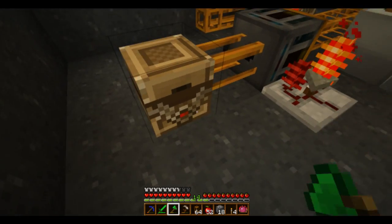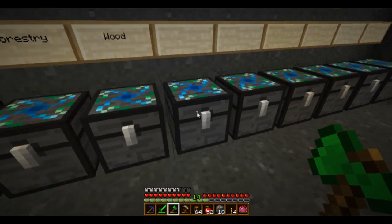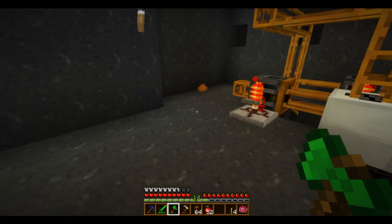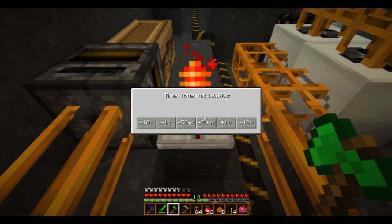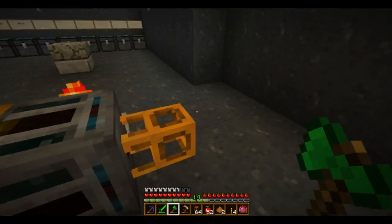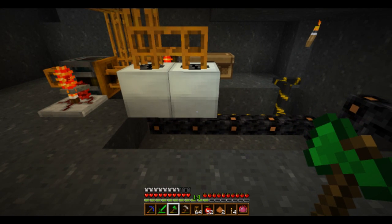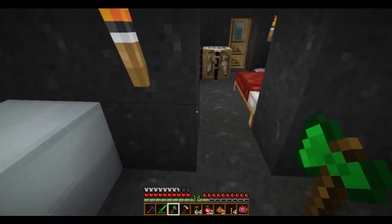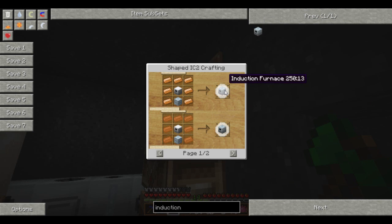The next part is storage — we're gonna store random stuff in here for now. Next thing is furnaces. I had one electric furnace and I wanted to make an induction furnace. An induction furnace needs an advanced machine block, so it's got to be electric furnaces and advanced machine blocks — that's the tricky thing.